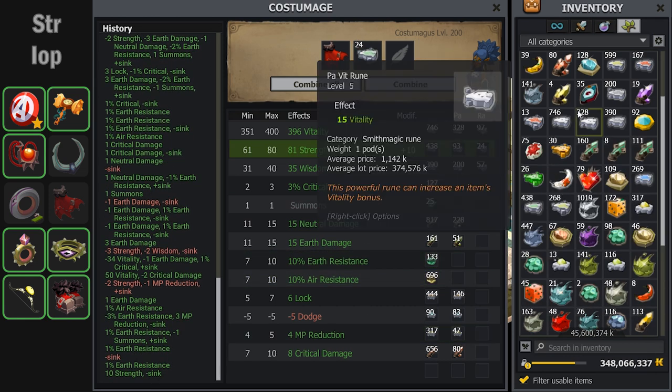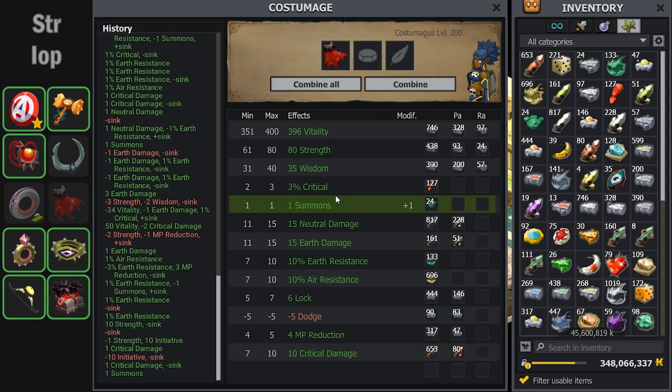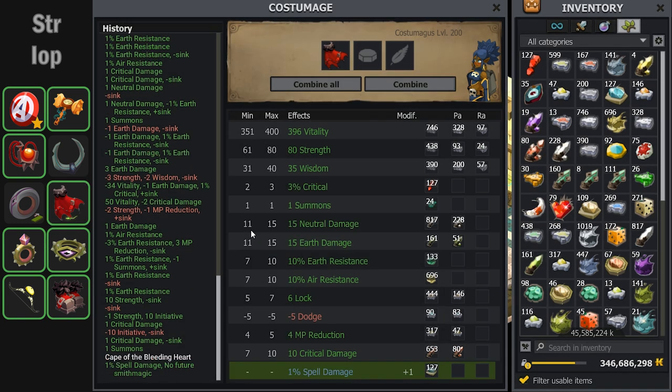For this Cape of the Bleeding Heart I also want to put spell damage on it. This cape is a lot more difficult than the other items because it only has a summon for sync, yet it has 15 neutral and earth damage and 10 critical damage, so there's a lot to worry about. After a few hours I decided I'll just transcendence rune it — it's a little over a million kamas for a transcendence rune but it saves me a lot of time.